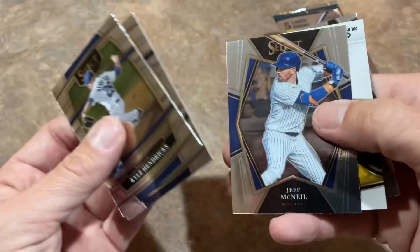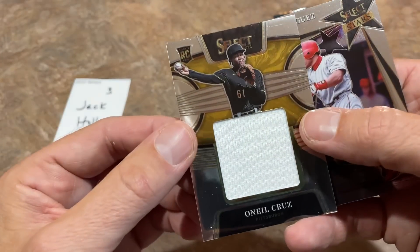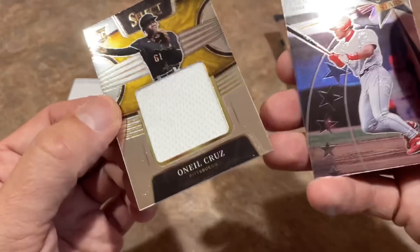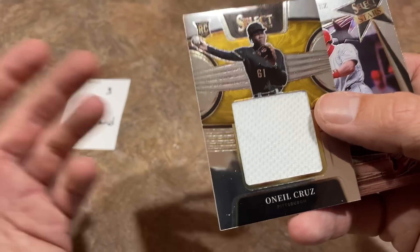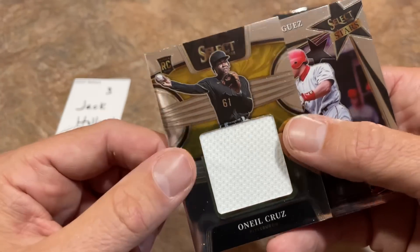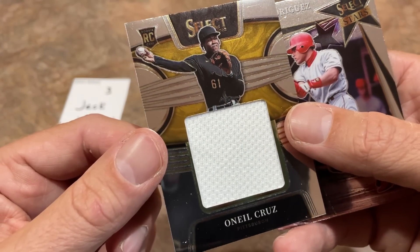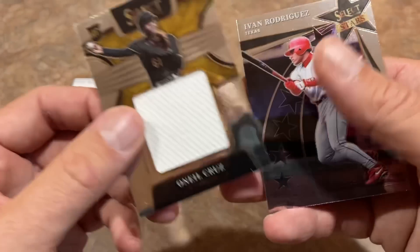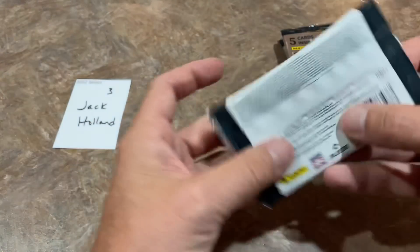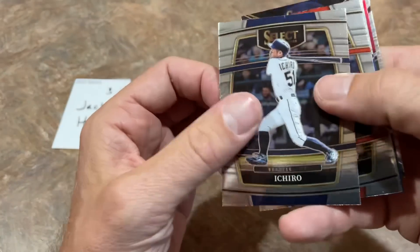We've also got the O'Neal Cruz, who's been the talk of the town around Pittsburgh and across the country. People are starting to take notice of O'Neal Cruz. He's got tons of power — seems like he averages about 110 miles an hour off the bat on every single hit, throws across the diamond at 96-97 miles an hour, and he's a 6'7" shortstop. He's got 40 home run potential easy if he plays a full season and makes consistent contact.